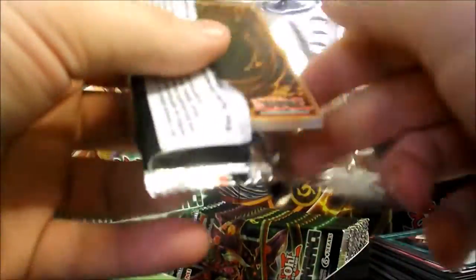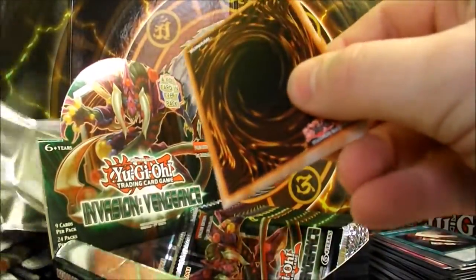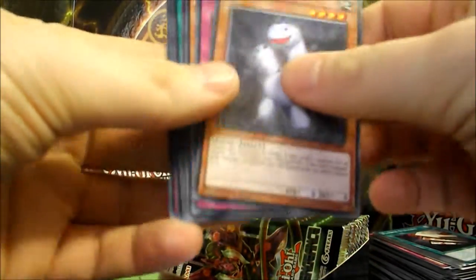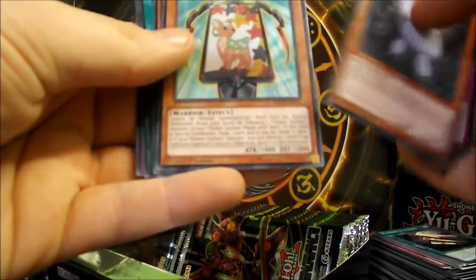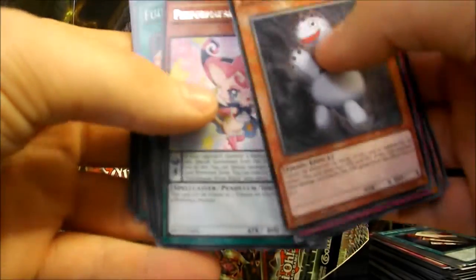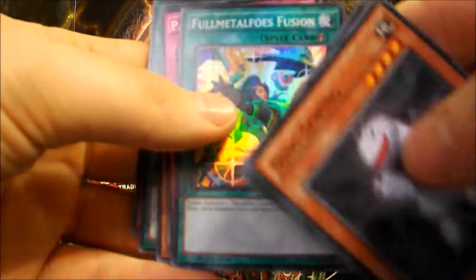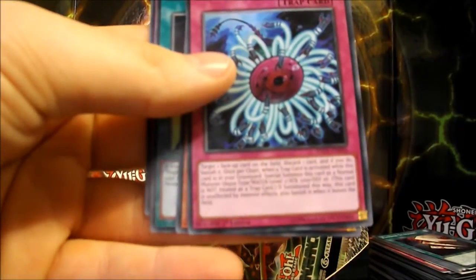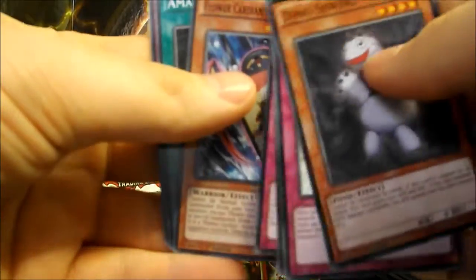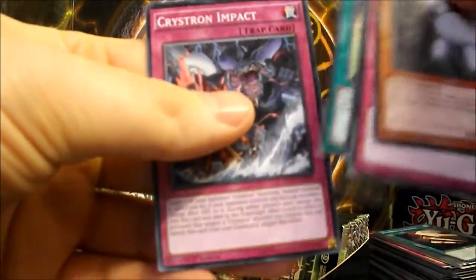I've got one more Ultra to pull. I'm still hoping to pull a third Secret by luck — the two came quite early on. So we have Dino Sewing, Cyframe Accelerator, Flower Cardian Maple with Deer, Performal Power Wim Witch, Full Metal Fusion again. Paleozoic Dynamiscus, Flower Cardian Clover with Boar, Amazing Pendulum, and Crystron Impact.